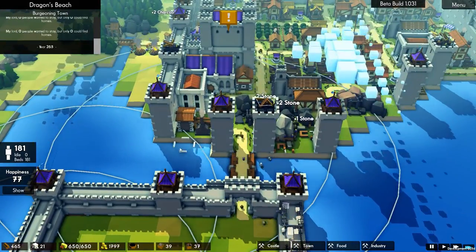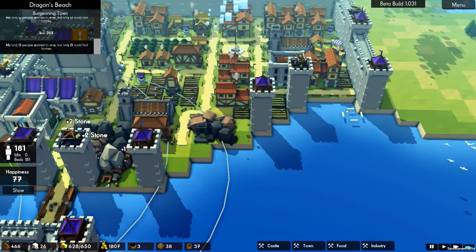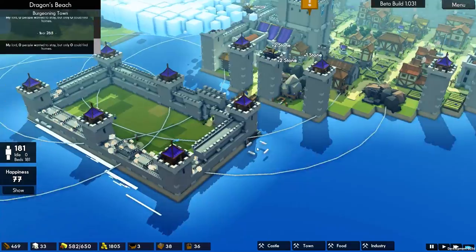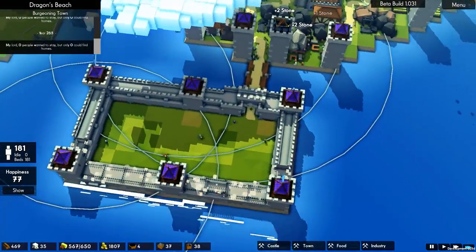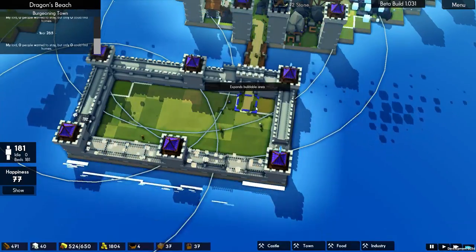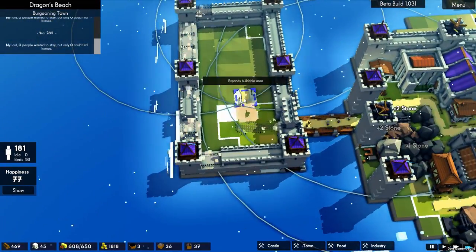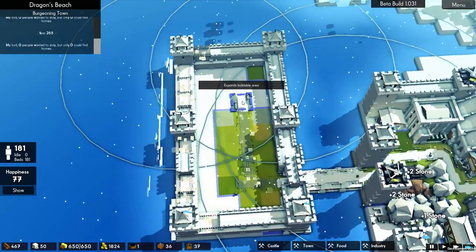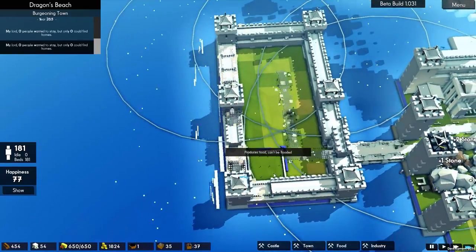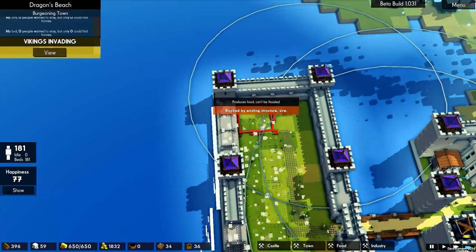We haven't got any walls around this section. There was discussion very early on about adding piers and stuff here, but it would take so many resources — we're just not going that way. In terms of the road, it's going to come along and then across, but only to there, because it's going to be orchard all the way to the end, apart from that corner.